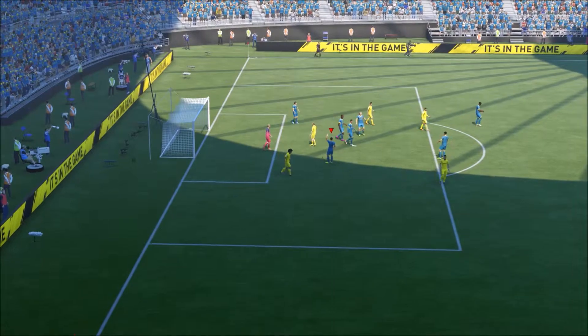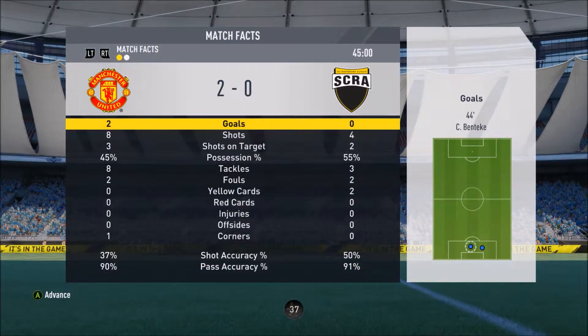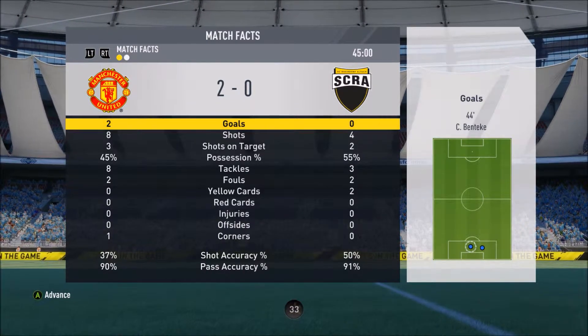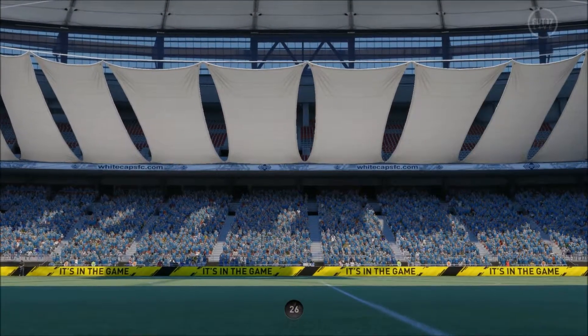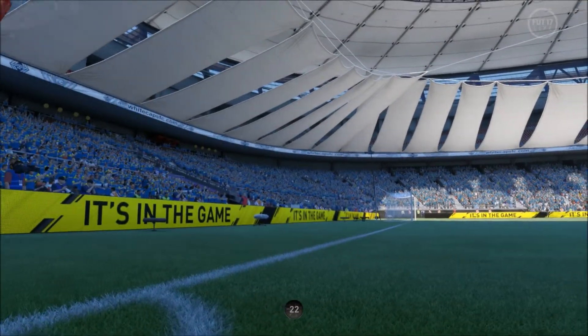Unlucky from Koziello but we go into halftime 2-0 up. Eight shots, free on target; he's had four shots, two on target. Possession in his favour at 55%. Very similar passing stats at 91 and 89. Let's retain this lead in the second half and get ourselves another three points in Division Two - I need every point I can get.